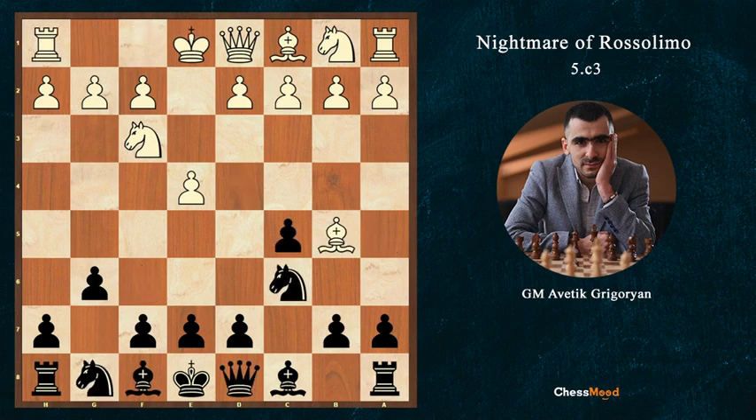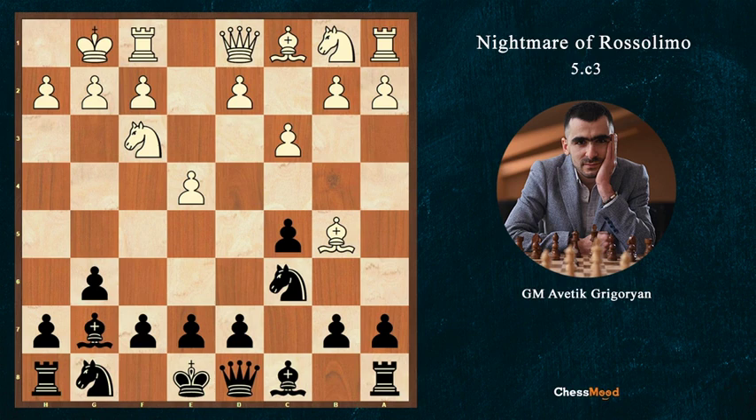That's why after g6, most games were played with short castle, Bg7, and c3, which we covered in this section.